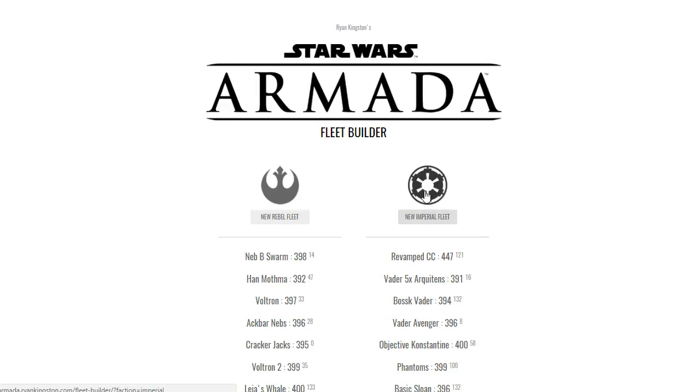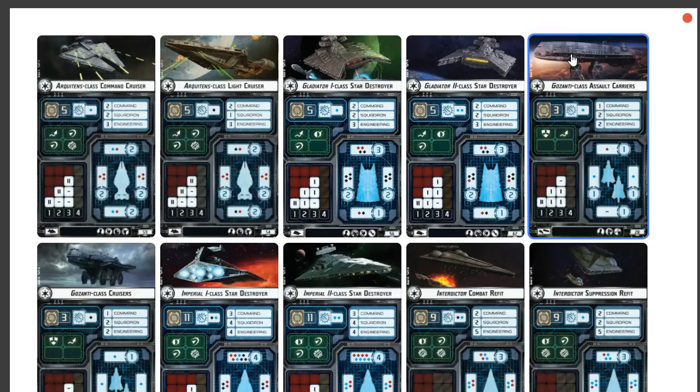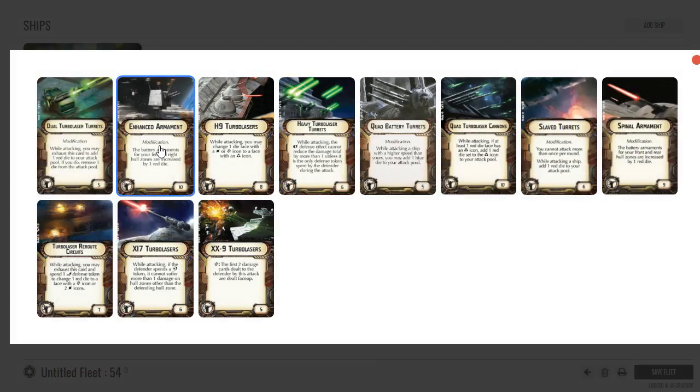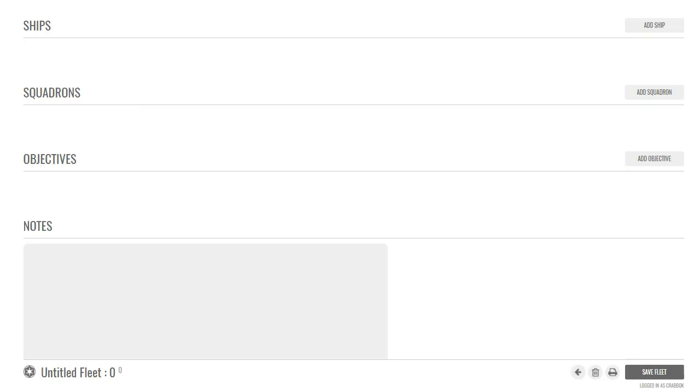What's going on guys, coming to you today with an Armada fleet build using Ryan Kingston's fleet builder. I'm going to try a different take on the Arquitens. If you've seen some of my tournament reports or battle reps, I like to run a lot of Arquitens in a conga line. I always go with the light cruisers because I'm focusing on the side arc, and all I need is cheap cost, a turbo laser upgrade slot, and that side arc.